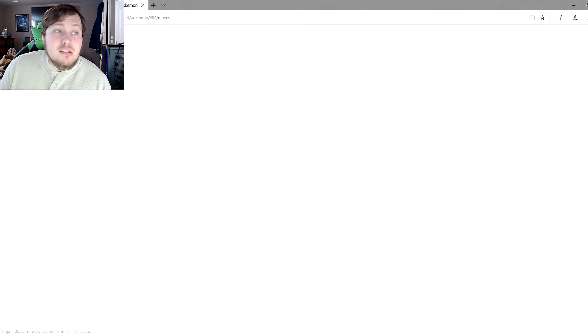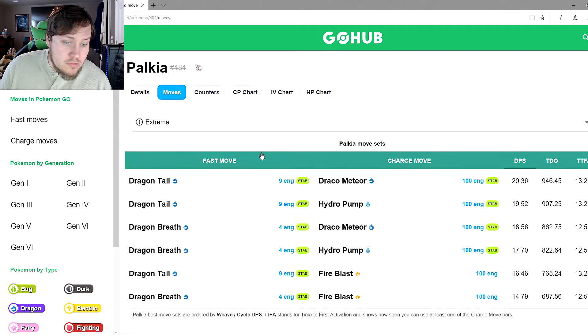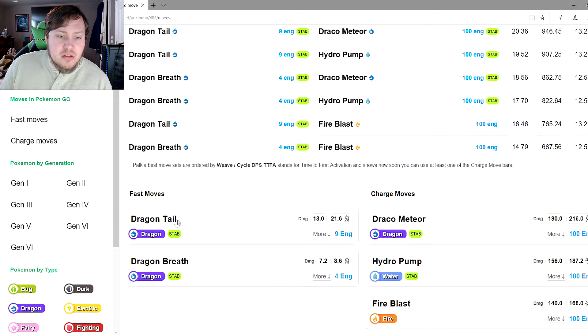The stats and resistances are pretty good. Now for moves: Dragon Tail or Dragon Breath are both equally good. Dragon Tail is a little better in raids and gym battles, Dragon Breath is a little better in PVP. Draco Meteor is good in raids and gym battles, Hydro Pump would also be good there, and Fire Blast has no place for Palkia at all.